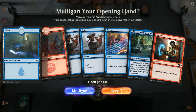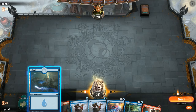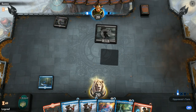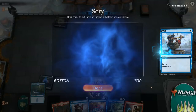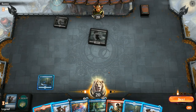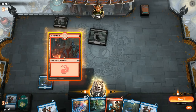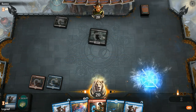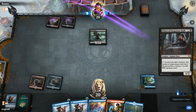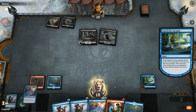We're on the play and the hand seems quite good — Opt to find more lands, Azcanta as our card draw engine, and Shock as interaction. We'll lead with Island since we have two Opts in hand, so next turn we can still go Opt plus Shock. Facing a turn-one Gutterbones, we keep a land. We could run out Azcanta or interact with the Gutterbones first — but Gutterbones isn't the best creature to kill since it can come back. I'm okay running out Azcanta. There's a Priest of Forgotten Gods — might be a better target for the Shock, though we're not playing any creatures ourselves. A Lightning Strike from the draw.